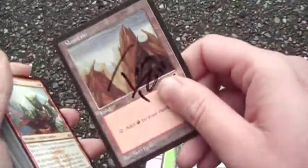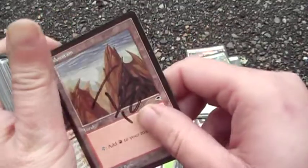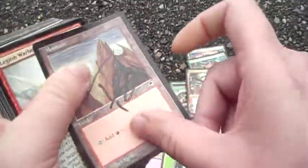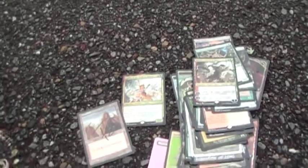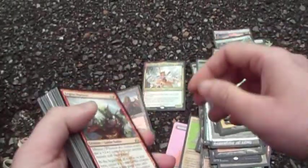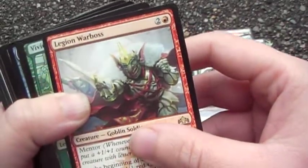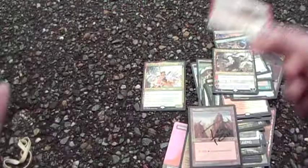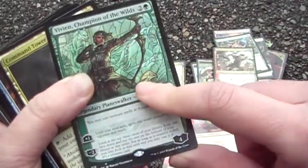This one was sent to me — I'll have to put a name on screen. It's signed by Tom Ross. I'm not entirely sure if it was Anna on Twitter. Legion Warboss makes tokens, and tokens are fun.